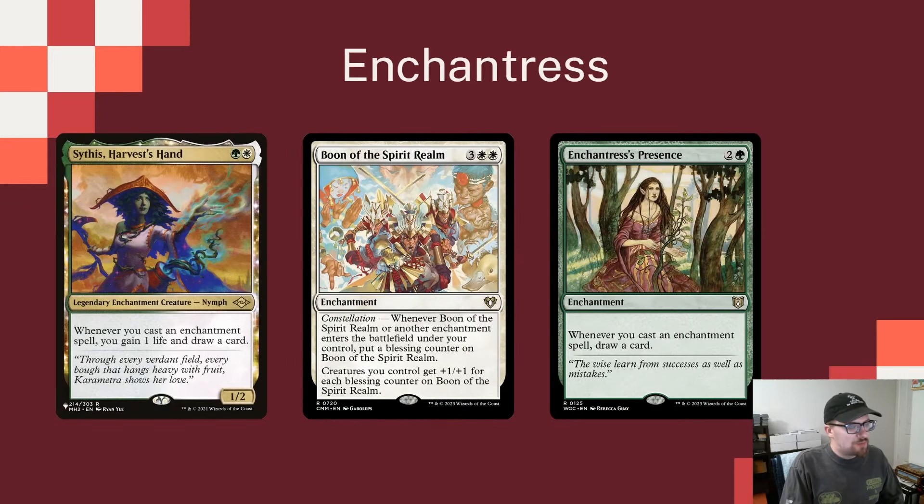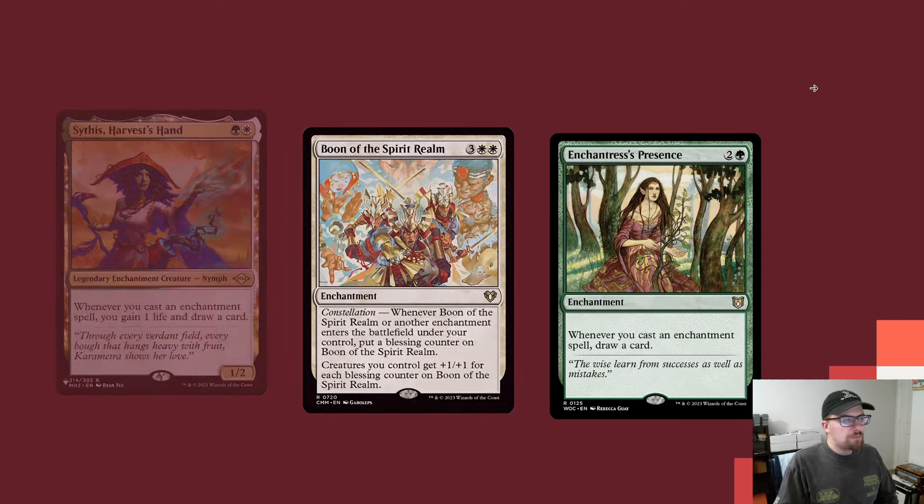Sythis and Enchantress's Presence both give more card draw — Presence triggers whenever you cast, Sythis triggers whenever you cast. So we get a good mix of on-cast and on-ETB triggers. Boon of the Spirit Realm looks great for the deck. Whenever it or another enchantment comes into your control, you put a counter on it, and creatures get +1/+1 for each counter. It's a way to make the board big and hard for opponents to deal with.